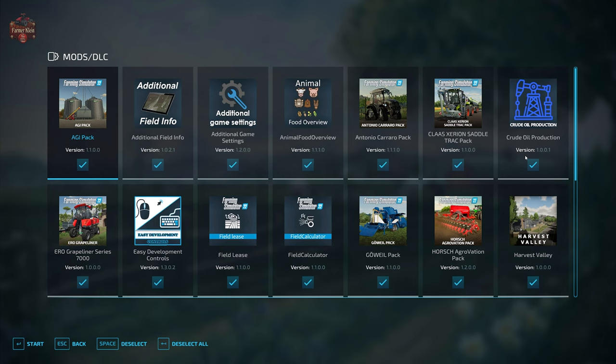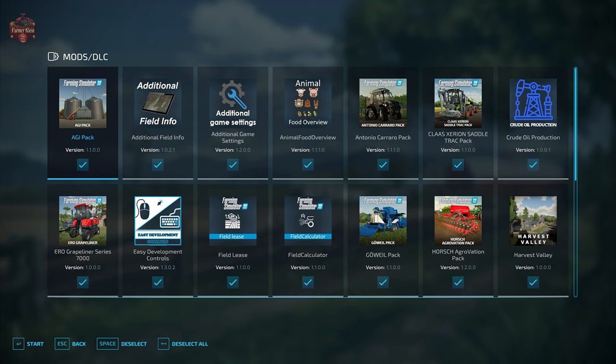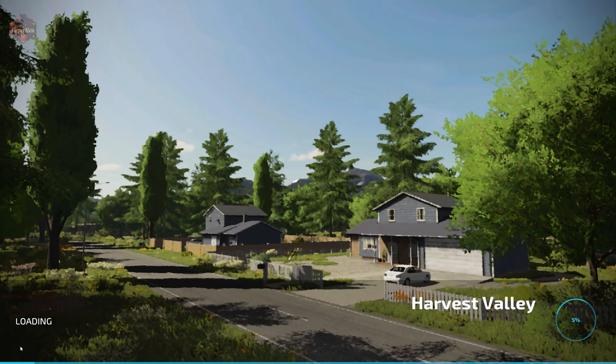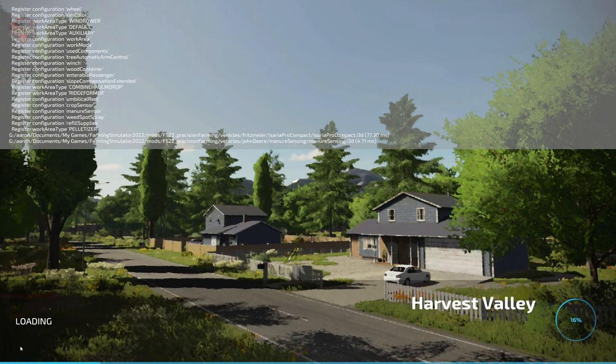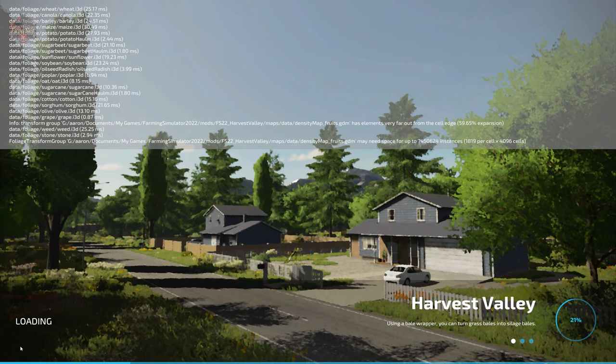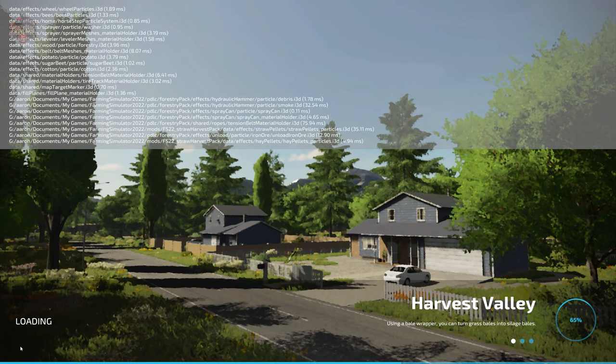In addition to that one required mod, we are also using additional field info, additional game settings, animal food overview, field lease, food calculator, precision farming, and straw harvest. If you load this map in farm manager mode or start from scratch, the main farm is completely empty of buildings, but you do start out with starting machinery in all game modes.